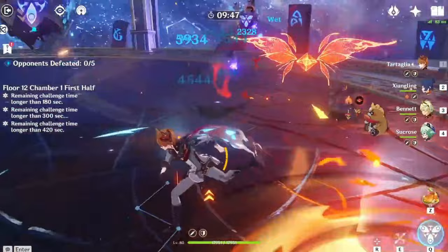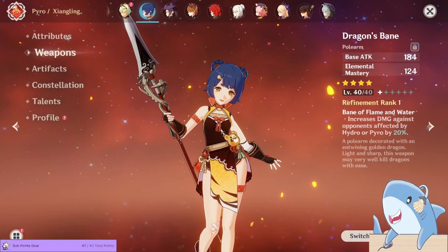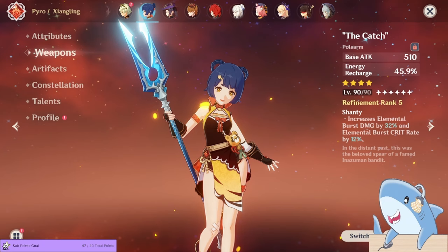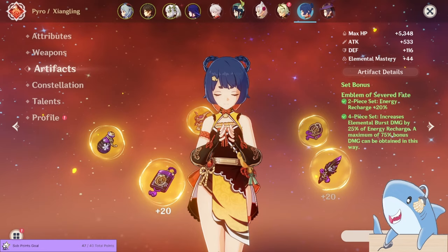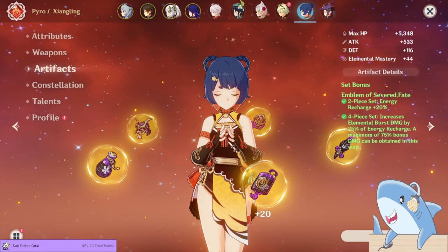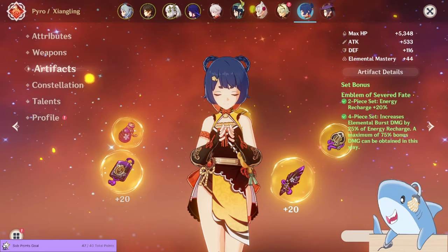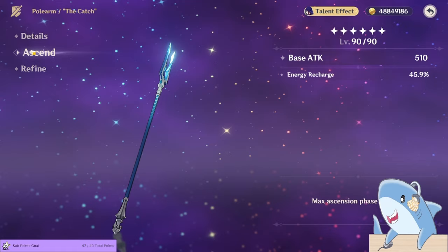Speaking of energy problems, let's talk about how to build Xiangling. In terms of weapons, she can use almost any spear in the game to great effect. However, spears like the Favonius Lance and Dragon's Bane are really good for her. One of her best options that's also completely free-to-play friendly is the four-star spear called the Catch — you can get it in all its refinements by fishing once you reach Inazuma. The Catch works incredibly well with the Emblem of the Severed Fate artifact set, which I suggest most people run as a four-piece. There are other good options like a four-piece Gilded Dreams set, but Emblem of the Severed Fate is recommended for most people because it solves her energy problem while being synergistic with her other skills — it increases her energy recharge and increases her Elemental Burst damage the more energy recharge she has. The Catch also increases her energy recharge, Elemental Burst crit rate, and crit damage. All of these factors working together make Xiangling extremely powerful.